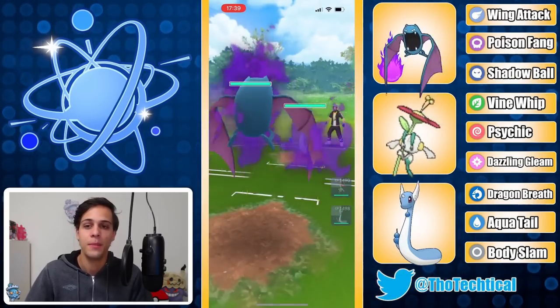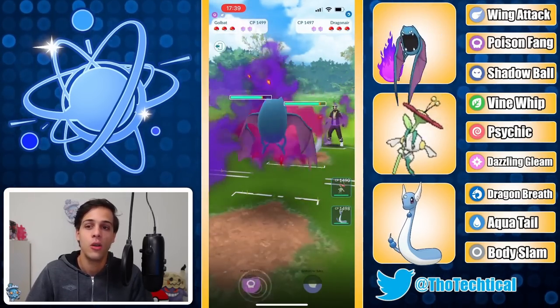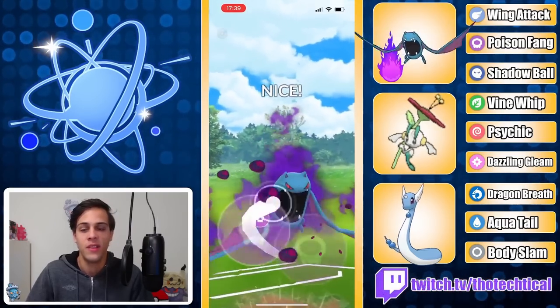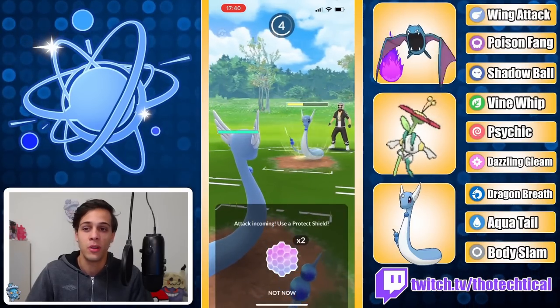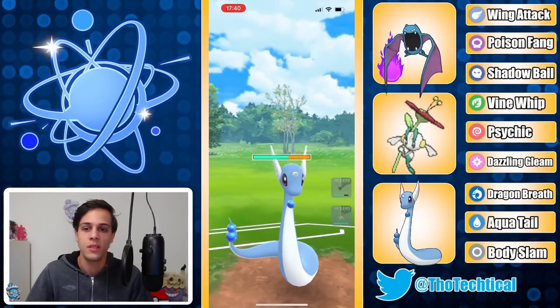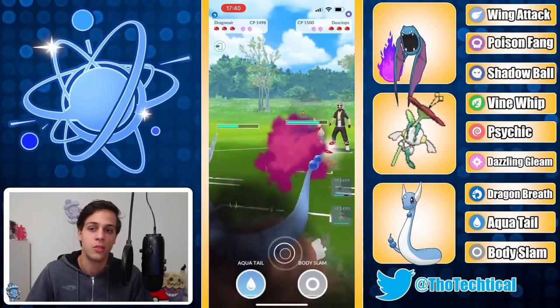Next game, Guido's Golbat is met by a Dragonair. This is a pretty even matchup, but the longer it goes on the better it becomes for Golbat, as it will be able to debuff the opponent's defense with these Poison Fangs. On their own they're not threatening though, so the opponent decides to let the first one go, then throws the Body Slam, which Guido catches on his Dragonair — not wanting to take it on Golbat — and lures out the Dusclops.